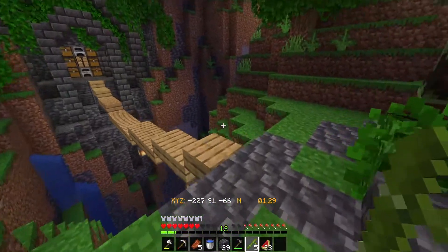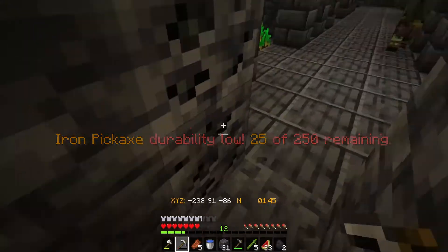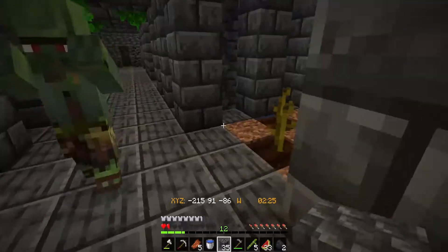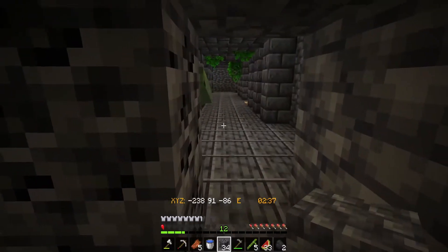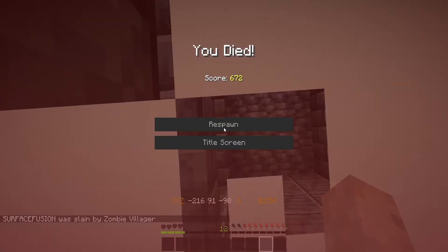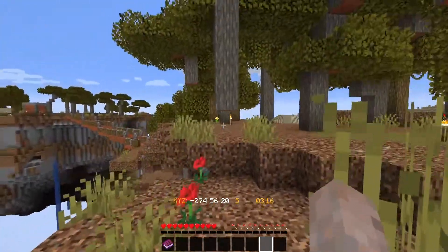Oh, a zombie villager! I am going to save this guy. Come in here — I don't want to hurt you, I want you to come and stay a while. I don't want you to hurt me either. Come and stay a while!